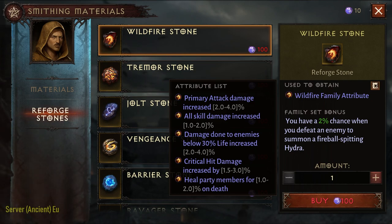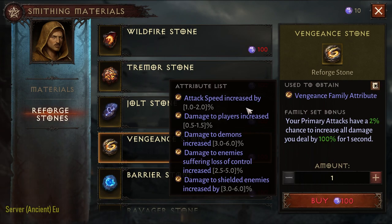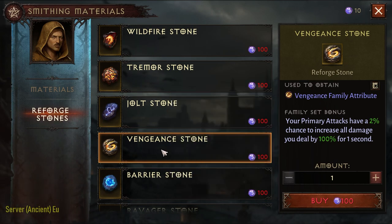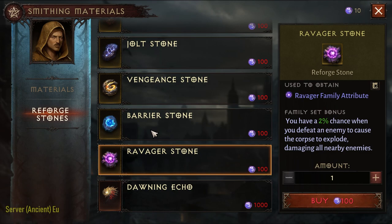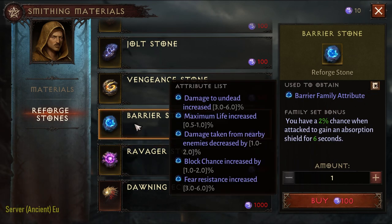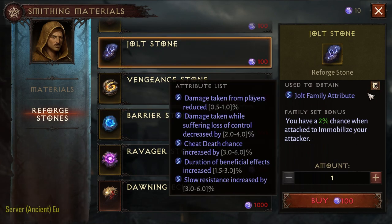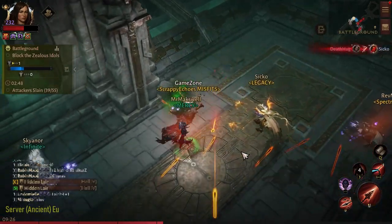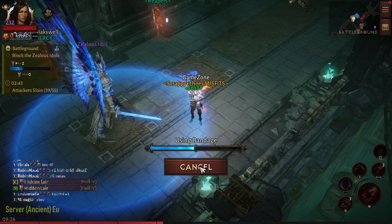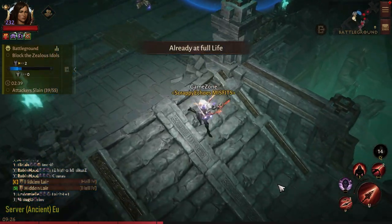From the Vengeance Stone, get attack speed only on all your gear pieces — nothing else. So the first attribute is primary attack damage, the second is attack speed. Lastly, from the Jael Stone, the final buff you should get is duration of beneficial effect increase. Get this on all your gear pieces and it will further extend your duration of Vengeance with V2's Urge.